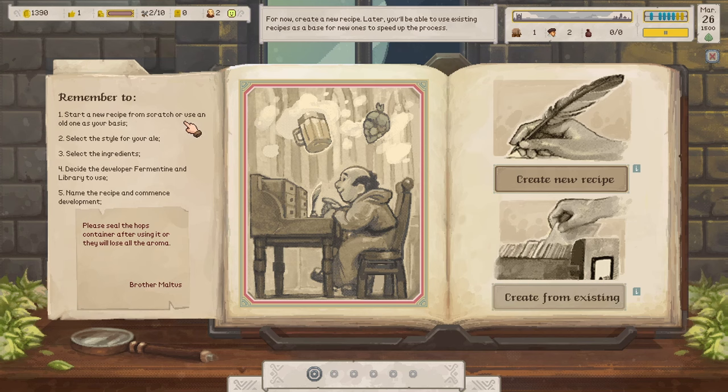To start a new recipe from scratch or use an old one as your basis: select the style of ale, select the ingredients, decide on the fermenting and library to use, name the recipe, and commence development. There are no pre-made recipes — you have to create the recipe first, and you get to name it, which is definitely fun. I think that's the charm of this game — it makes you think.